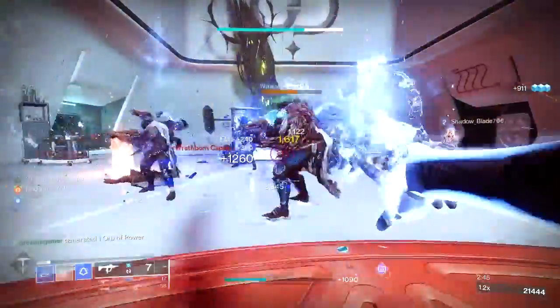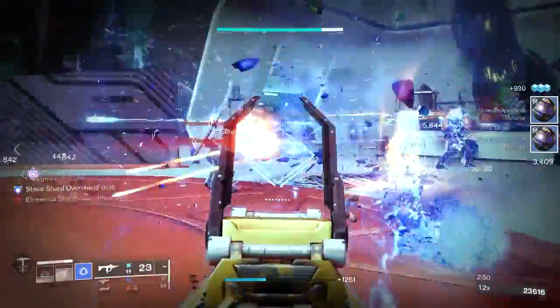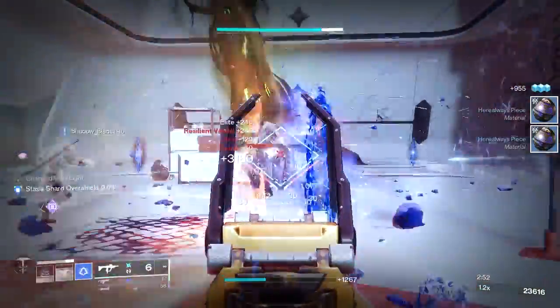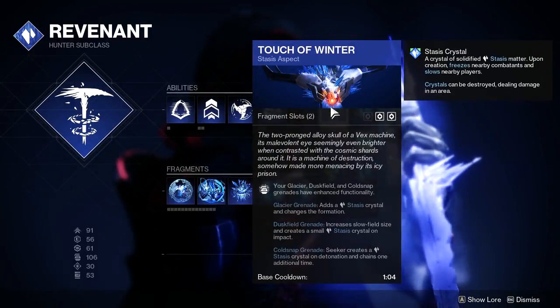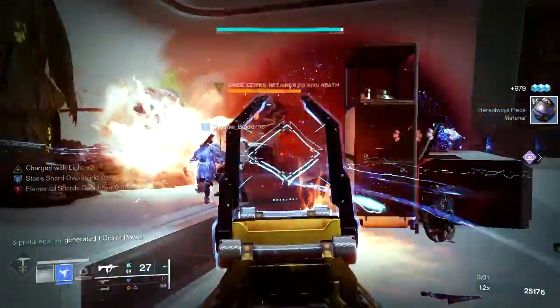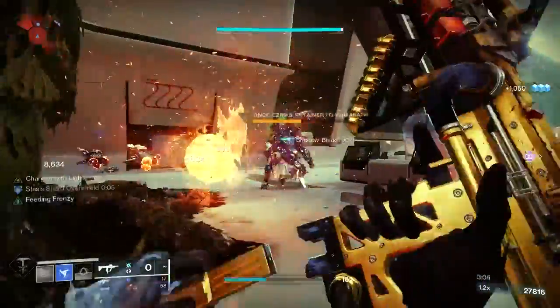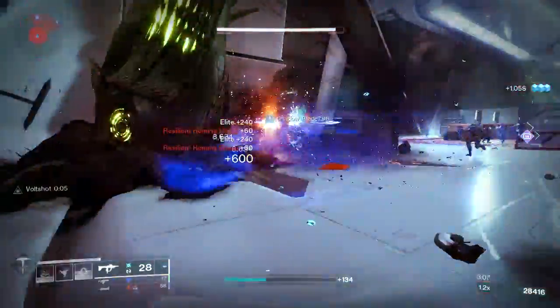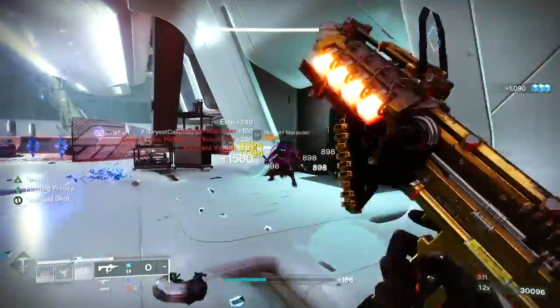Another interesting fact about the Renewal Grasps is that when you throw your Duskfield grenade, the size of the crystal will go from medium to large when using Touch of Winter, and you'll get an even further increase to the radius of your Duskfield grenade. That is exactly why we are going to be using Touch of Winter, which also received its own update in Season 19, now getting the ability to hold two Stasis fragments.